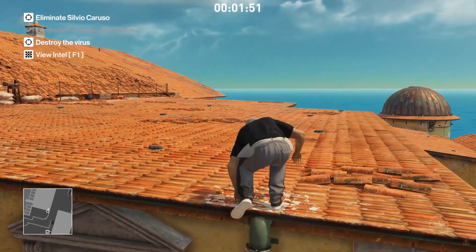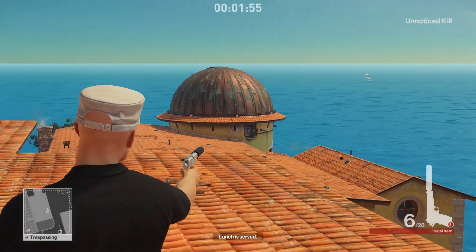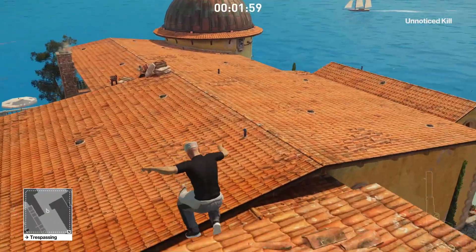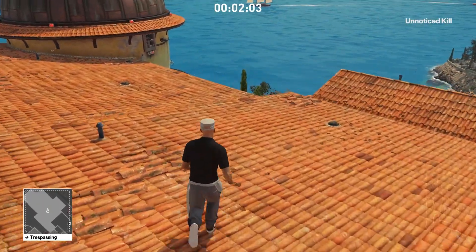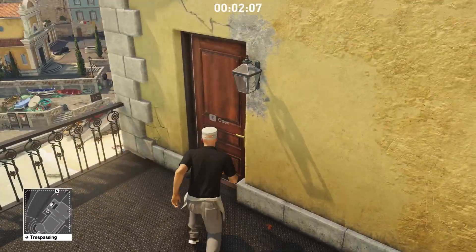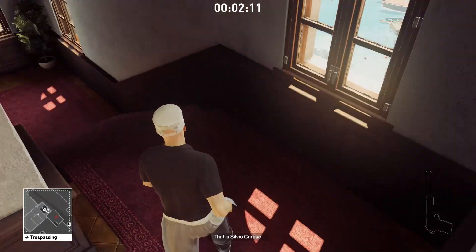The run from here onwards is pretty straightforward and joins up with the traditional route. Around here, Silvio — that is Silvio Caruso — should be enjoying his meal.